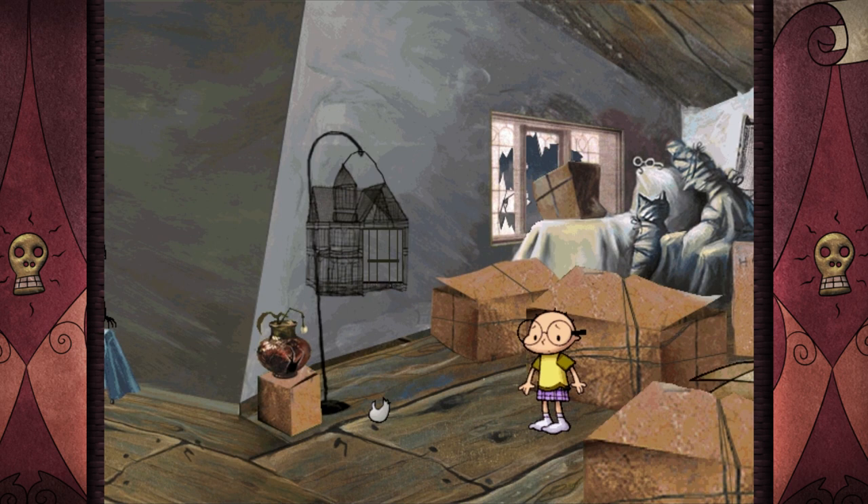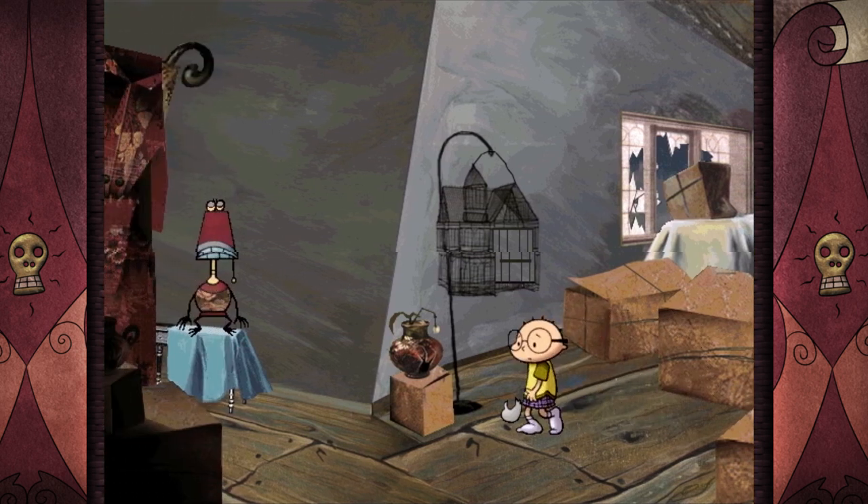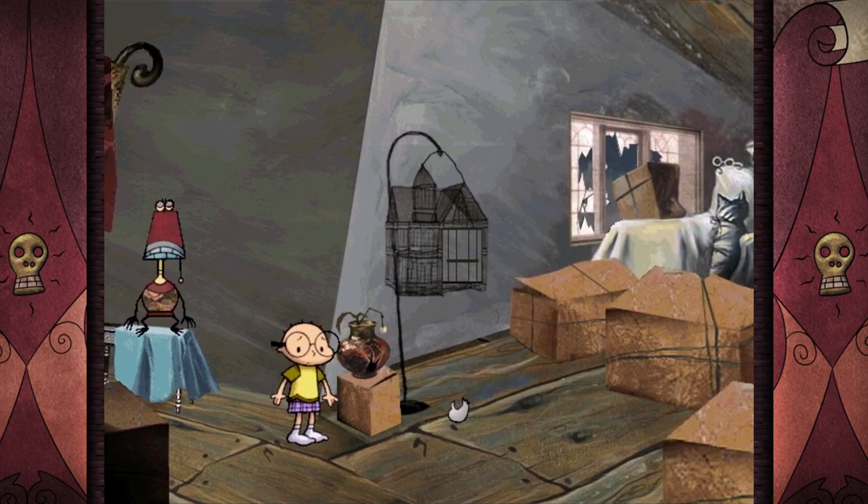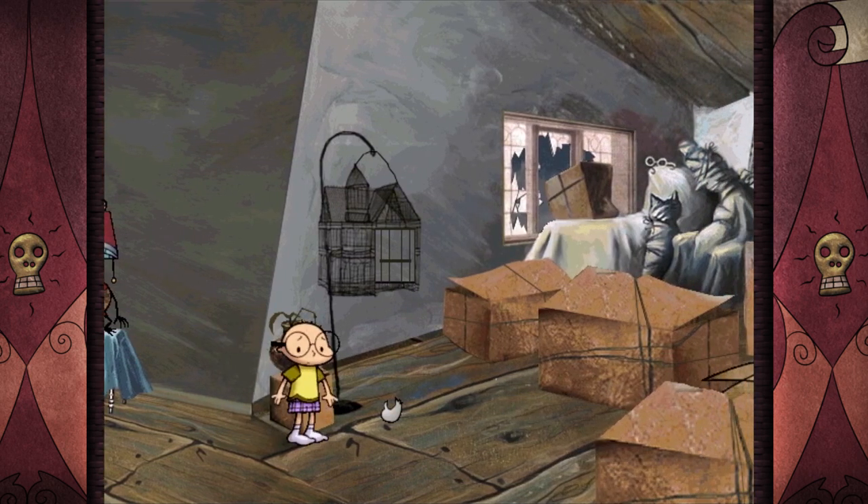Over here you can see that the object we can interact with is colored differently than the background — I think it's supposed to be like a little bird thing. If we hit it, the next time we walk over here some birds will be mad at us for hitting this little bird in the birdcage. I think that's supposed to be a reference to The Birds — like the Alfred Hitchcock movie. I talked to Walt Dorn on Instagram and asked about the spiral imagery, and he said that was inspired by Alfred Hitchcock's Vertigo. So a lot of Hitchcock inspiration — I heard it right from him, he's the art director.